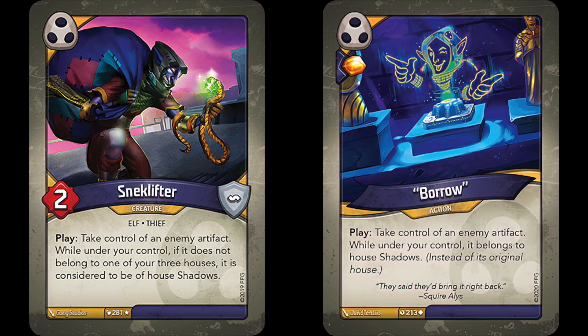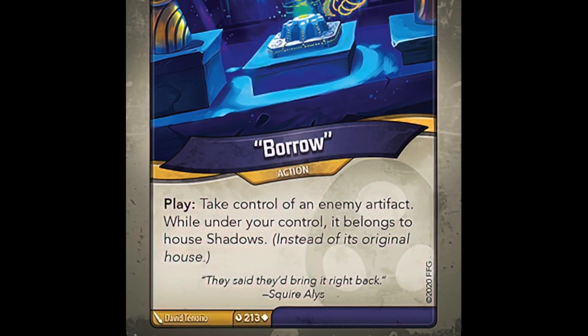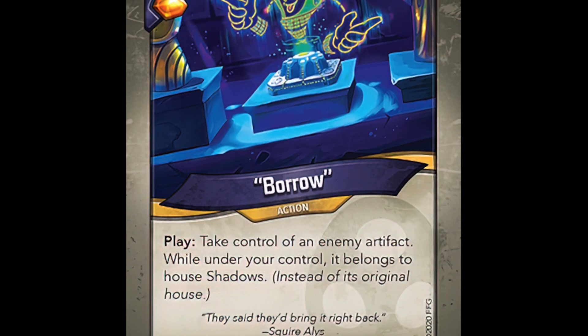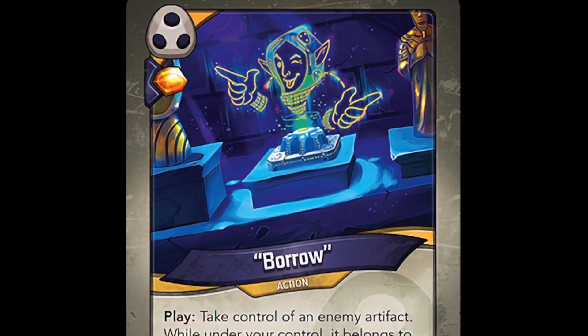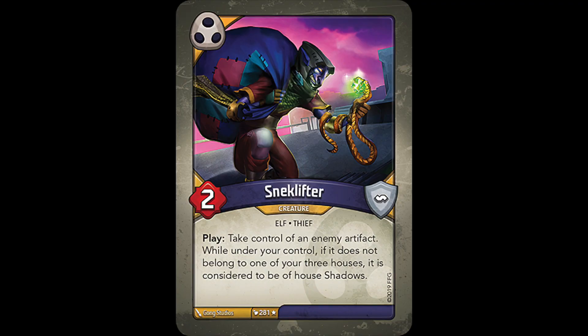Let's start off with the cards' rarity: Snek Lifter at rare and Borrow at uncommon. You'll see Borrow more frequently than Snek Lifter, possibly even in multiples, meaning more of a chance for that delicious artifact theft. You could of course see Snek Lifter in multiples, but again, being a rare, that's very unlikely. You also get an ember pip for playing Borrow, a perk that does not come with Snek Lifter. Even if the opponent doesn't have any artifacts in play for you to steal, you at least still get an ember pip for playing the card. In Snek Lifter's case for that scenario, his play effect is just dead.